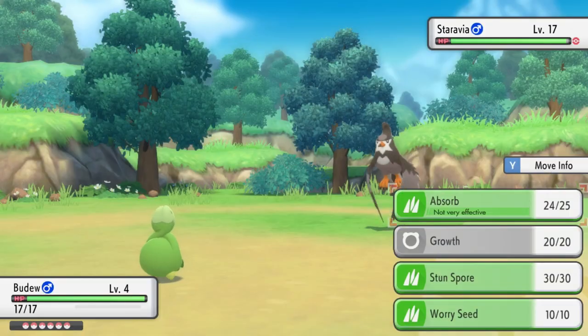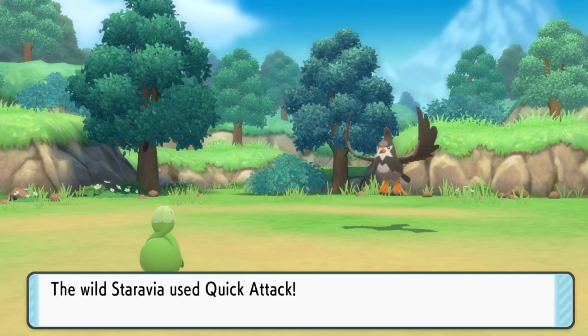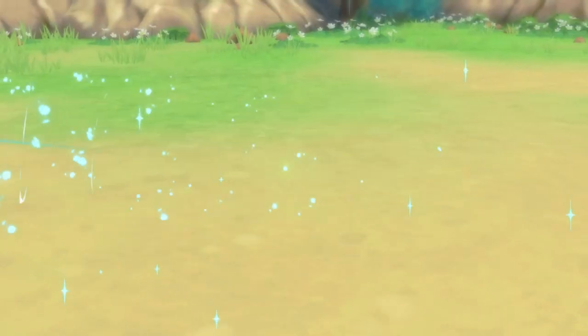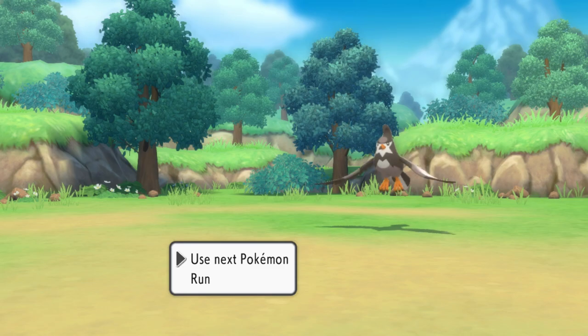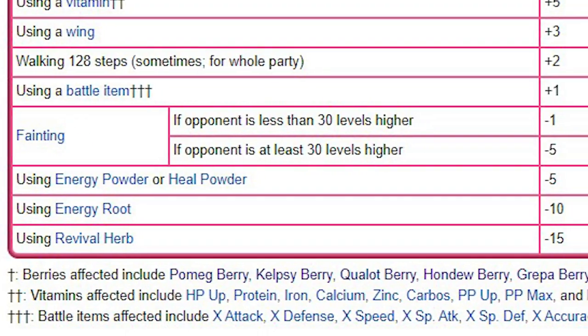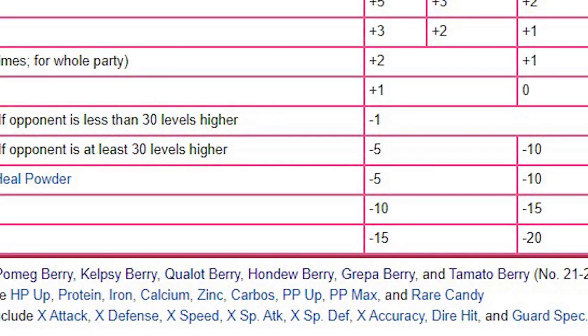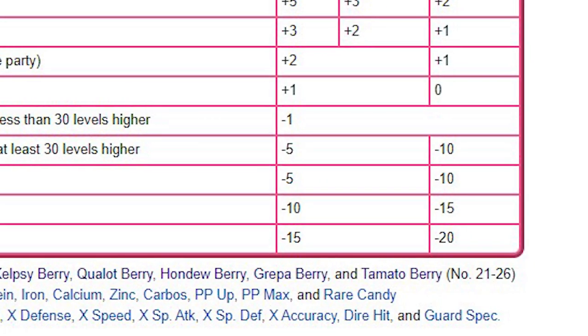A couple of extra things to keep in mind: there are also things that make your friendship stat drop down. If your Pokemon faints, you lose one friendship point, and if it faints to a Pokemon that is at least 30 levels higher, it can drop by 5 or even 10 points, so watch out for that. Feeding Pokemon bitter items like Energy Powder, Energy Root, or Revival Herb is also not recommended, as they can drastically lower your friendship.